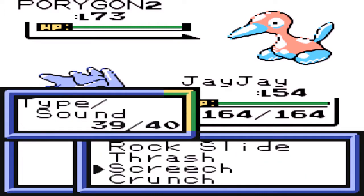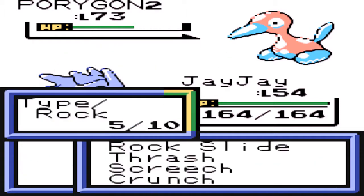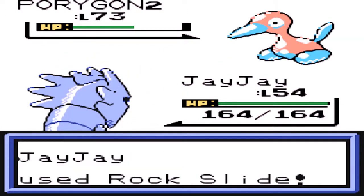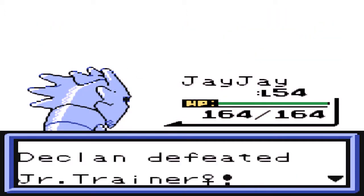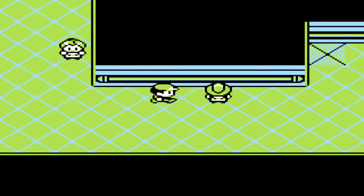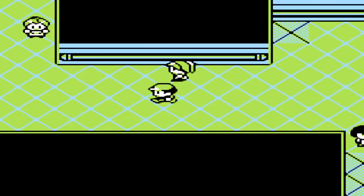But it also means I don't have anything immune to Electric — and Ed and Kazuki are weak to it, which is kind of annoying. Silver does resist it though. This Rapidash is annoying to take down. Go for a Thrash — Thrash is going to knock it out, so that's good. Wonder if JJ is actually going to evolve. I think that's going to end the part here, so I'll see you next time while we do more of the final dungeon.